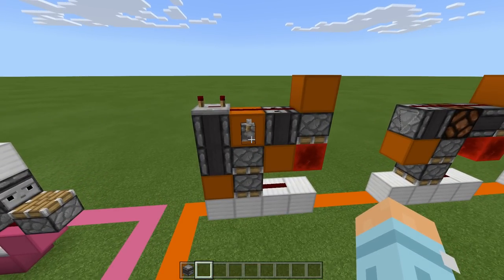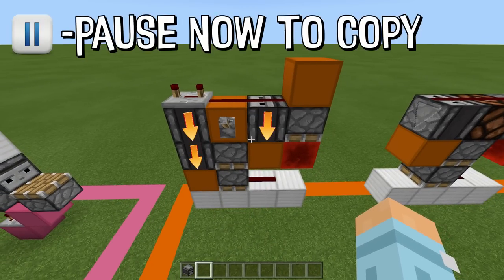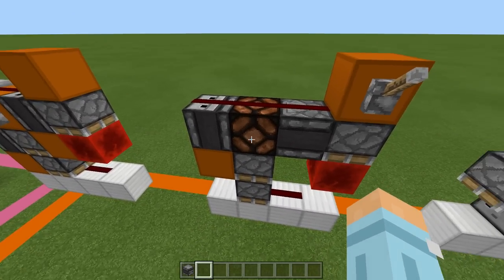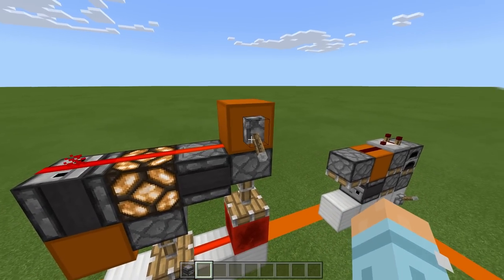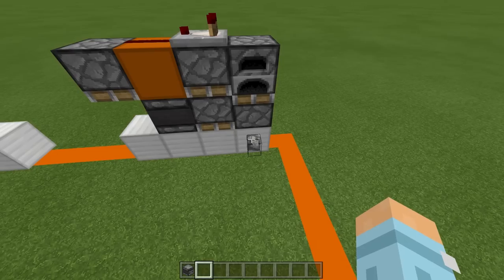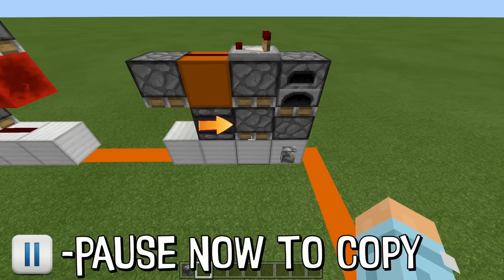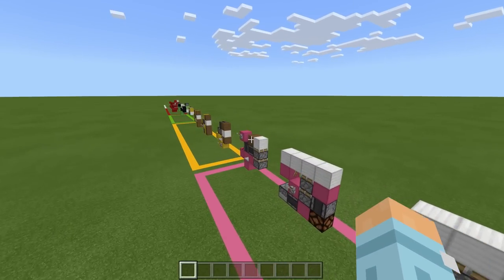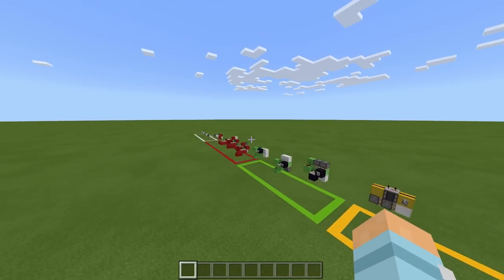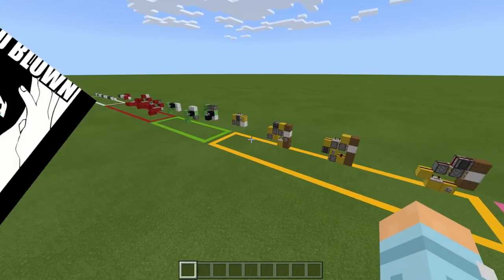Moving on to downward piston extenders. This is our first design — the extension and the retraction. Our second design is basically very similar to the first but it uses a redstone lamp and is a little bit faster. Then our third design is the fastest, but you do have to have the lever next to the block which does extend. This topic of piston extenders could go on for ages, but I wanted it to be nice and concise. We've looked at what a piston extender is, how we use them, various types, and some mind-blowing builds along the way.